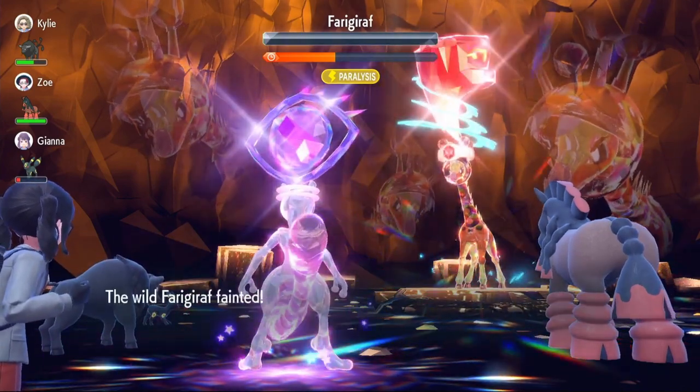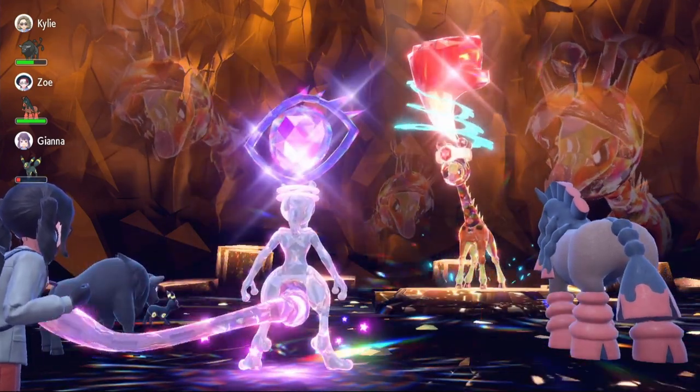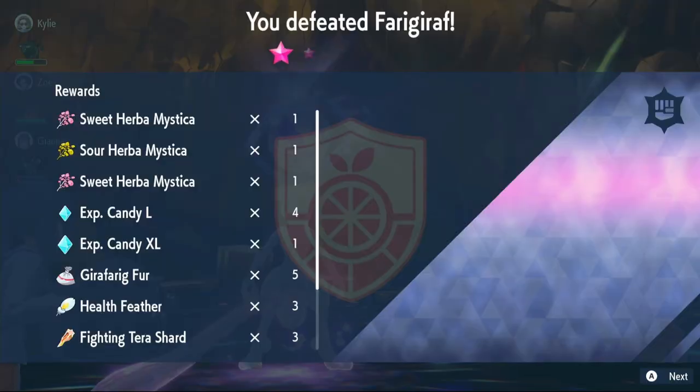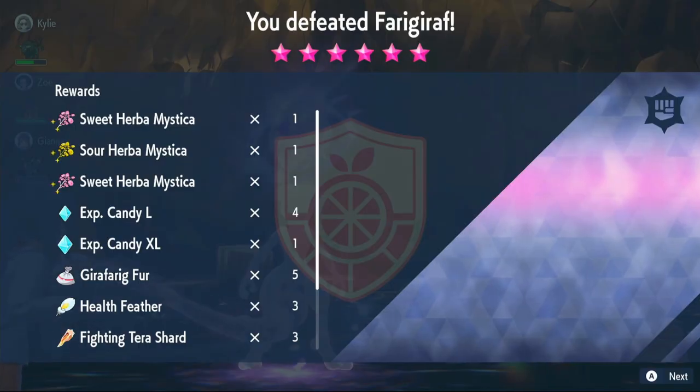We use Psystrike again to break the shield, then one more Psystrike to finish the job. We get three Herba Mystica — that's amazing! Let's move on to the third raid.